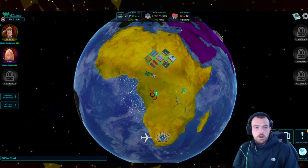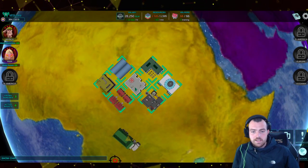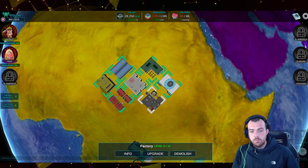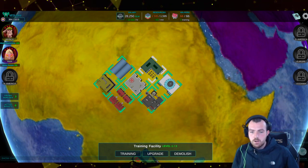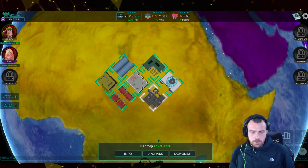We are currently level five. When you start out you're going to have empty spaces — you need to build yourself a headquarters. Then you have four slots open up next to it in a sort of plus-sign layout. You want to build a training facility, a factory, a housing, and a storage vault.